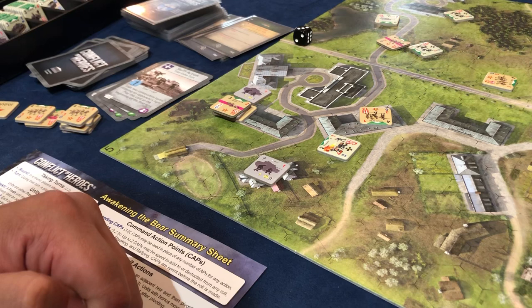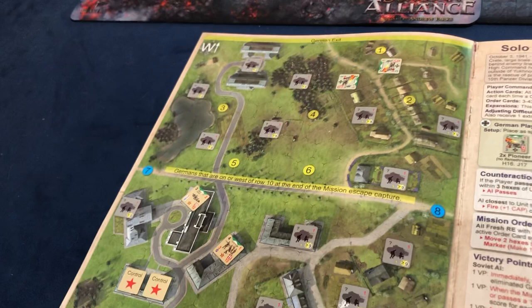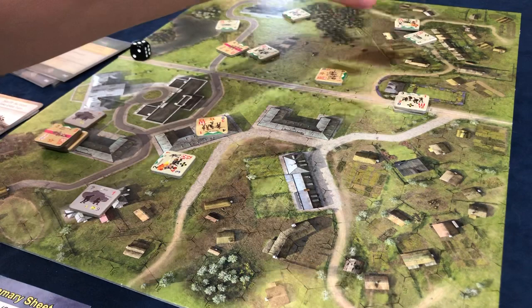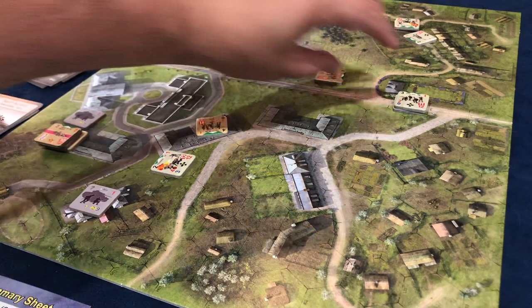When it says exits the west side of the map — see that big yellow banner on the road? It says Germans that are on or west of row 10. Row 10 is the road. So all I have to do is move one more space and I don't care if they're spent anymore because they are now escaped. They're on the road. We did one more group move — that's one AP and we are not spent. After that move I want to make sure they're rotated correctly.